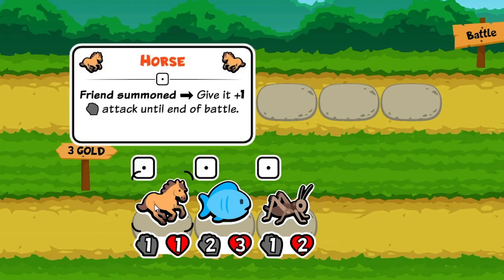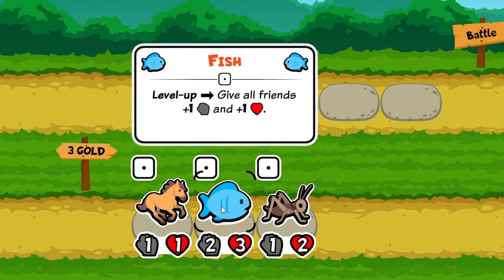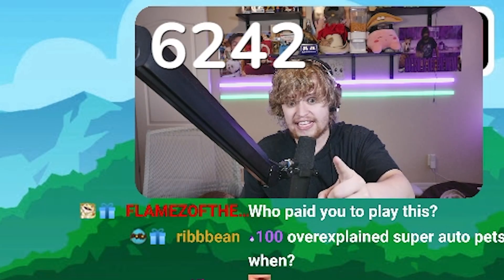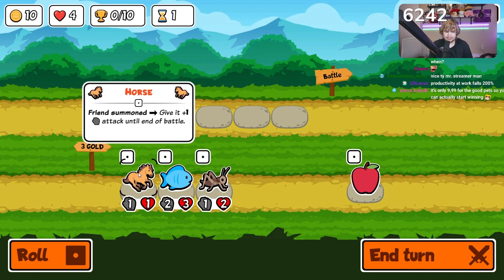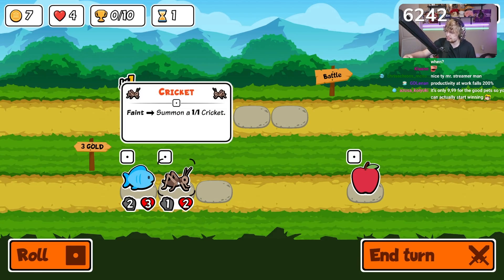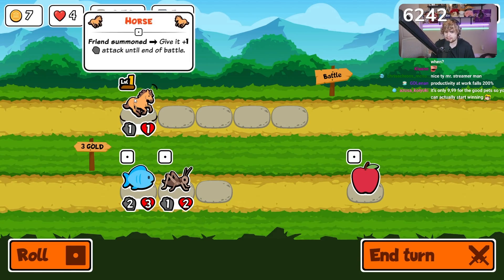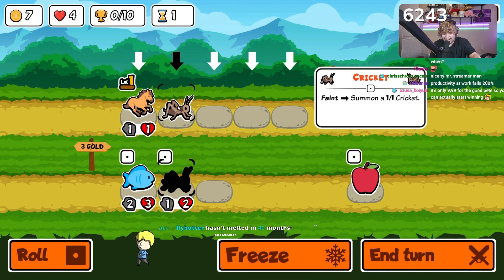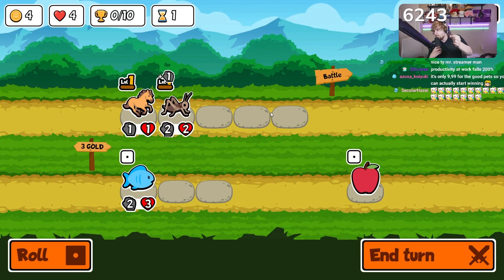Basically it's an auto-battler. You can see what all the different animals do. Whenever you summon a friend, you give it plus one attack until the end of battle. The fish — when you level it up by combining a certain amount together — gives all your other friends plus one plus one. The cricket when he faints, they don't die, they faint — you summon a little level one cricket. Drop a horse out here and the cricket, when it summons the extra cricket in battle, would get a plus one — and that's until the end of battle.